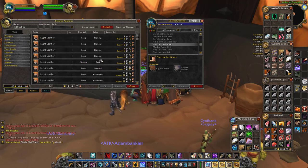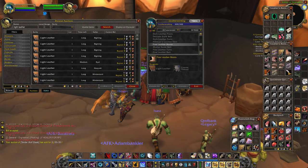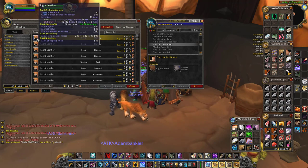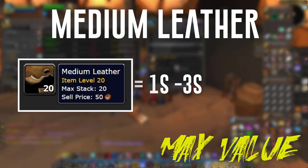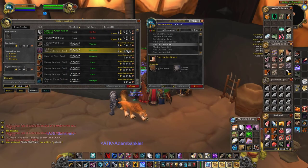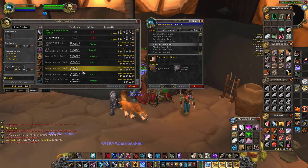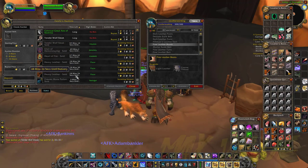I'm going to be specific to light, medium, heavy, thick, and rugged leather — this won't cover any of the hides. For light leather, I have this valued at 15 silver; I wouldn't buy it above this. I don't see a lot of opportunity to make profit with light leather — it's really just used to get through the first part of leveling. For medium leather, I have it between 1 silver to 3 silver. You can make a profit pretty substantially; I try to grab everything as close to 1 silver as possible.